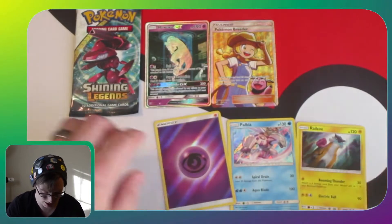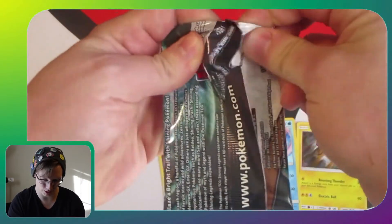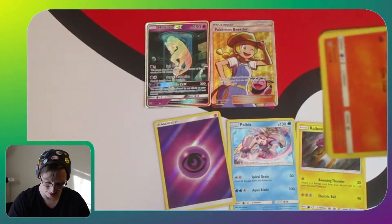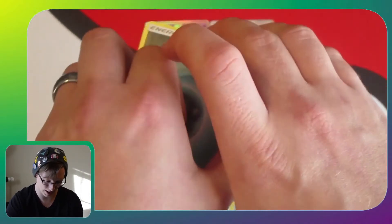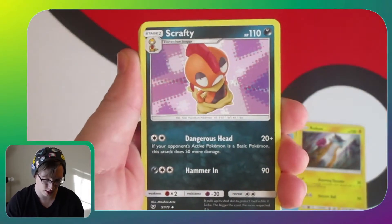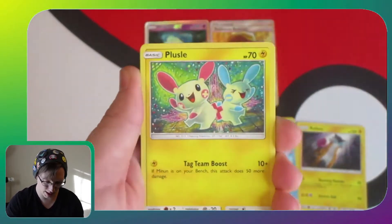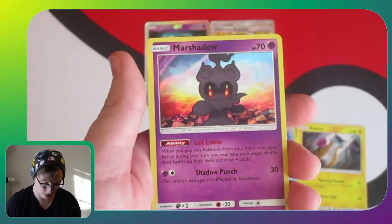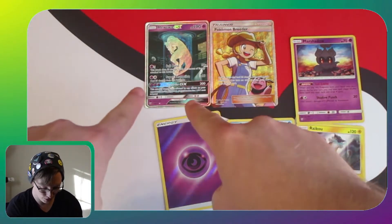Can we get something to put in this slot? That's what I'm hoping for. I am literally kind of shaking — I'm in my boots, but I'm barefoot. Pack five: Double Colorless Energy, Energy Retrieval, Scrafty, Litten, Larvesta, Breloom, Tour Cat, plus a Reverse Holo Tour Cat, and our last pull is Marshadow holo rare! We got something to put in that spot just like I knew we would!